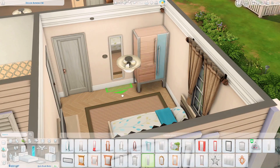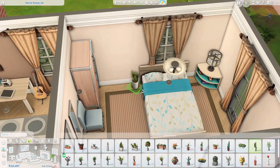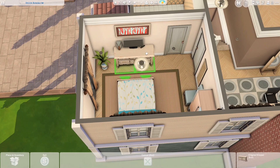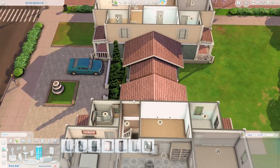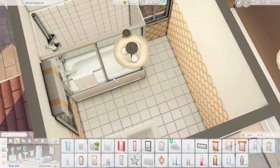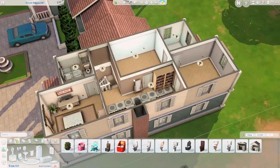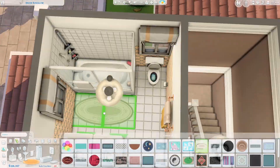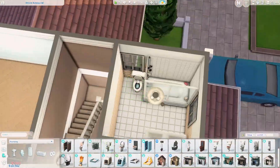This is the second floor — or second story depending on how you count it. We have three bedrooms up here, and one bedroom is downstairs. The downstairs bedroom is actually slightly bigger than the rest because that's how the floor plan worked out.